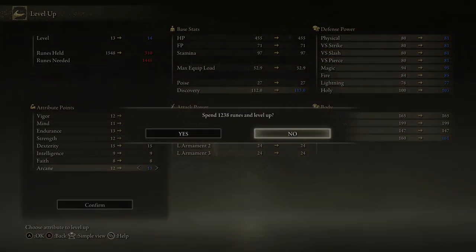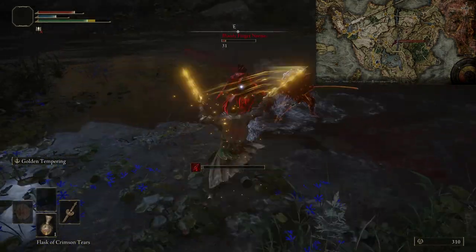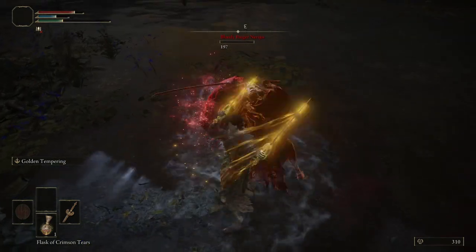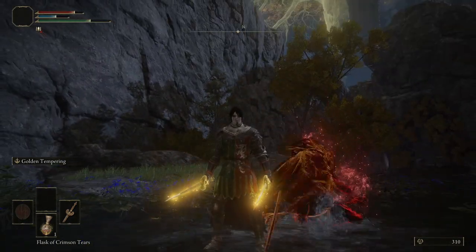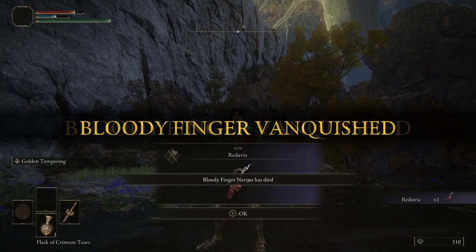We need to level Arcane to 13 if we're going to use the Reduvia. Head to Murkwater Cave and defeat the Bloody Finger invader to get the Reduvia, which is a quintessential early blood build weapon you can use against a lot of early bosses.